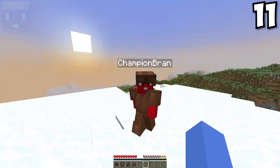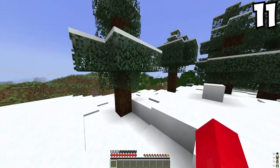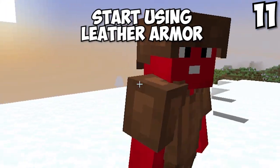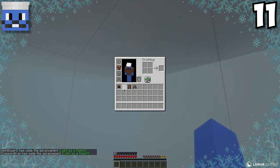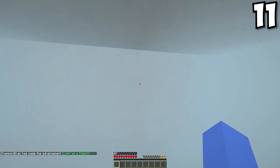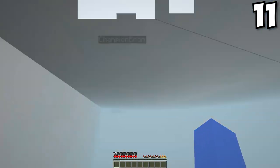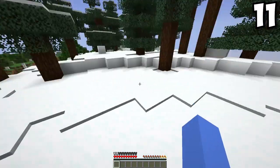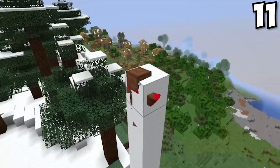You look so ugly in your stupid leather armor! I actually look super good. Leather armor actually has a purpose for once — it can keep you warm in the snow. There's no way! There is way. See, I'm not freezing. And if you put the boots on, they're like snowshoes — you can actually climb out of powder snow. Who knew leather armor could actually be useful for something?